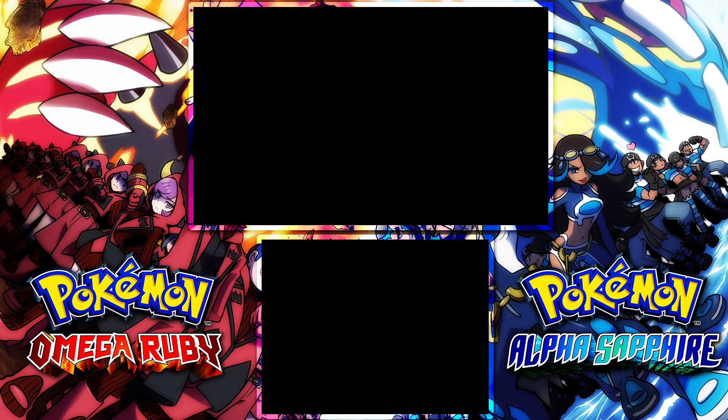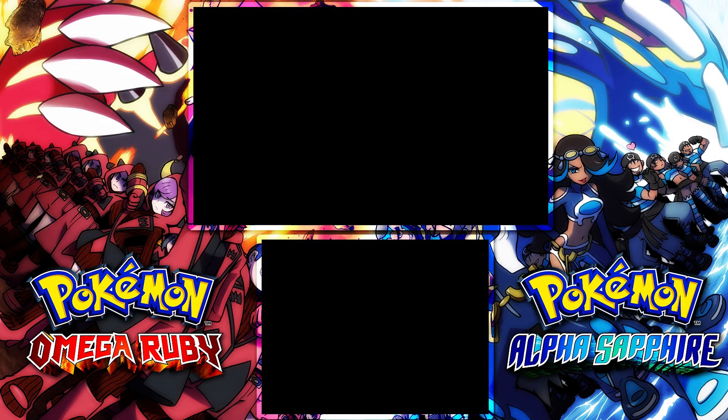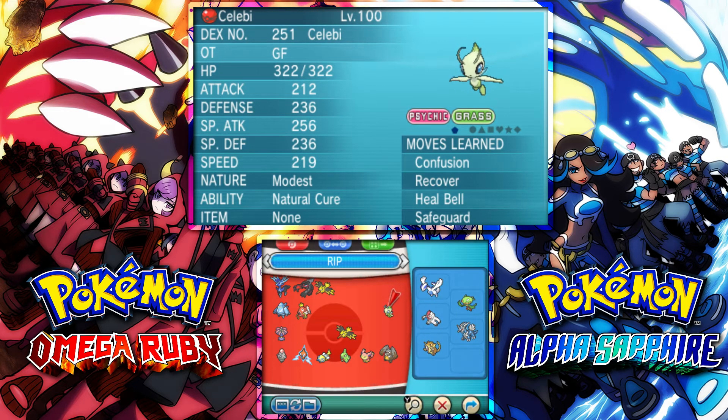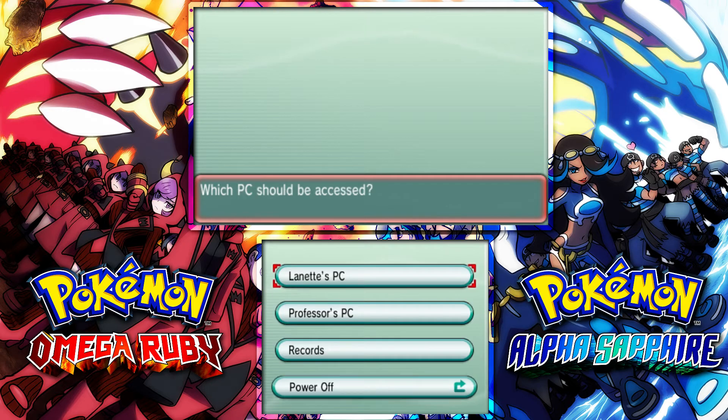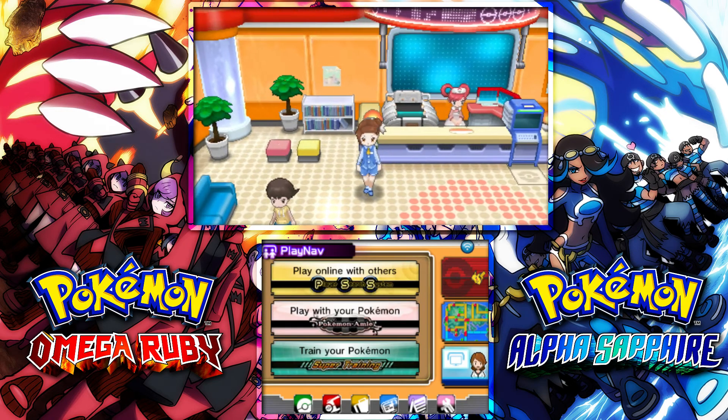I do not actually — I have that event Celebi in my party right now. So we're just gonna go ahead and throw that in the PC real quick. With that, we'll just talk to the delivery lady and she will give us the Shiny Xerneas, so let's get this.